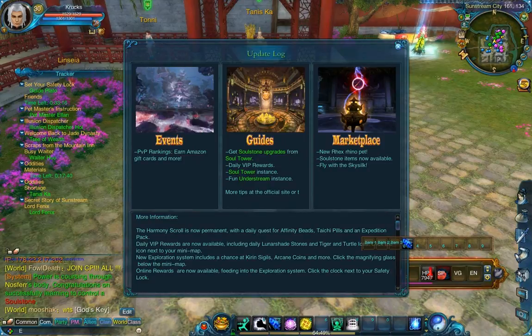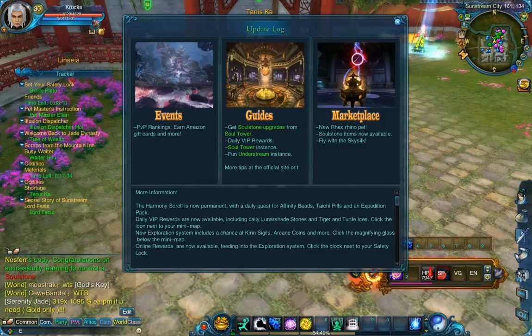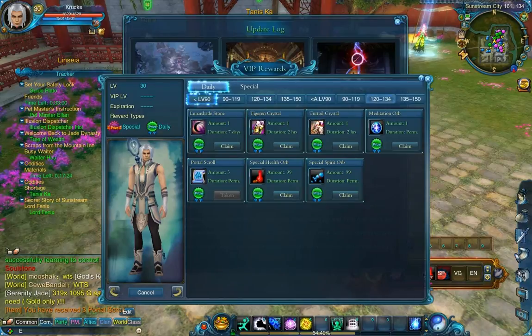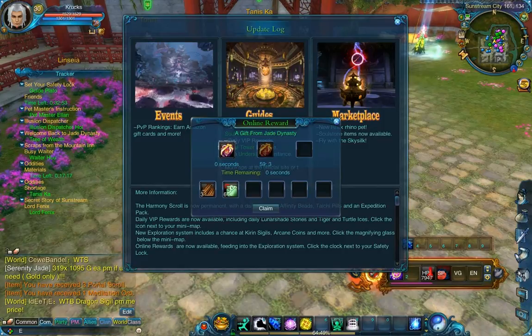Hey everyone, so today we're leveling up more. We're going to go from 30 to 45. This actually has been a new update for our game and we got tons of stuff — new events, new everything, instances and everything. Also this is the VIP thingy and you can take items from it, which is really useful, and the more you level up the more items you can get.